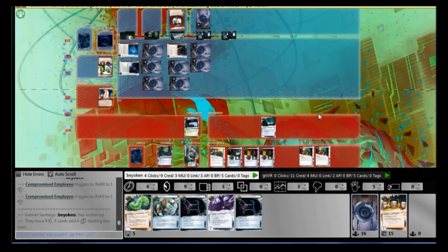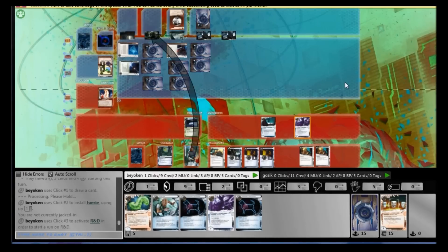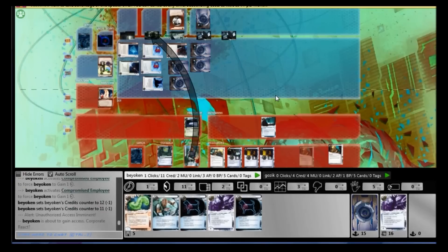Since I have three agenda points I might as well play on. I have two Same Old Things which can become Inside Jobs in a pinch. I've installed my Compromised Employees — I didn't mean to do that, but I found myself flooded with cards in hand and didn't want to discard them, so I played them since they were the best thing to play. I make a run on R&D with a Fairy in case he rezzes a Komainu. He rezzes a Grimm — again, an ice I should have expected. The second ice is a Pup, then another Pup. R&D is free for the picking.